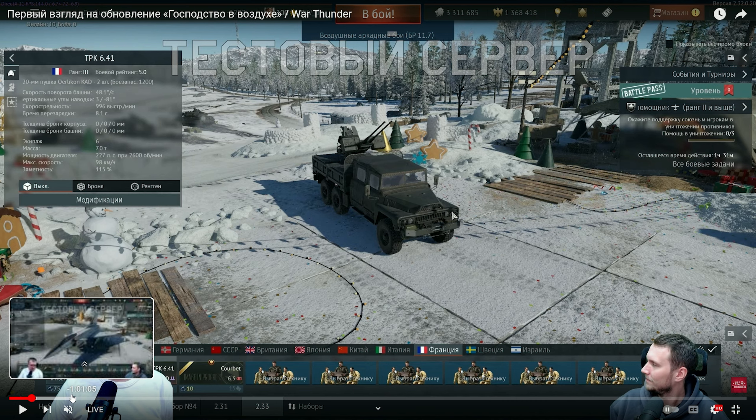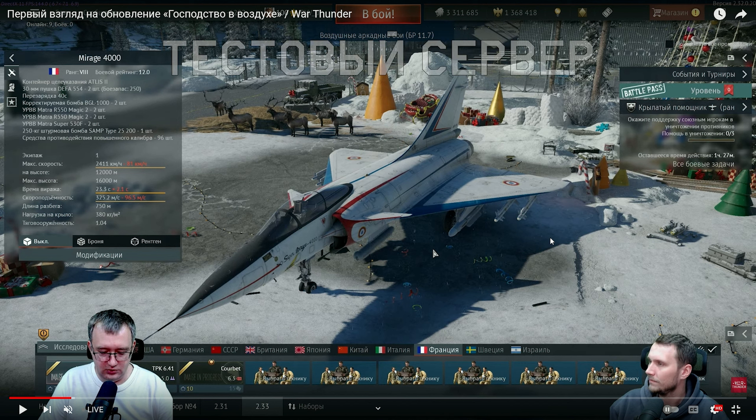So they showed this truck — not going to show too much here, I can show it more in the dev server. Then we have the Mirage 4000, a very cool aircraft, but it is a little bit limited due to the BVR weaponry. That's pretty much the only limitation; everything else is going to be on par with aircraft we already have or are receiving. The performance feels very, very good.